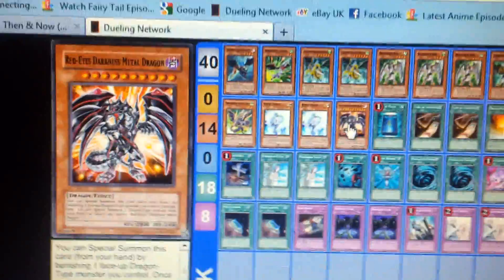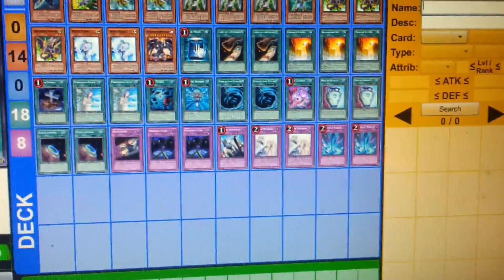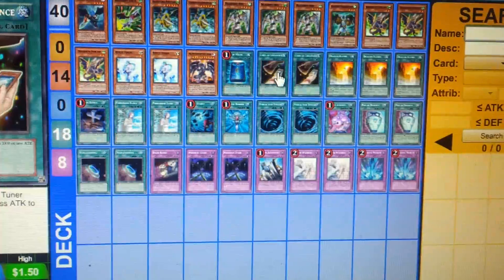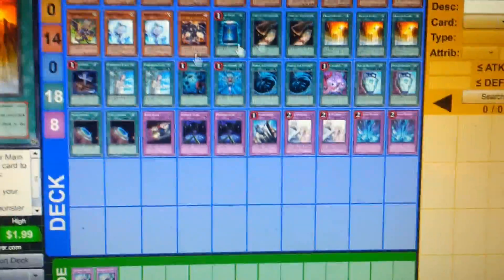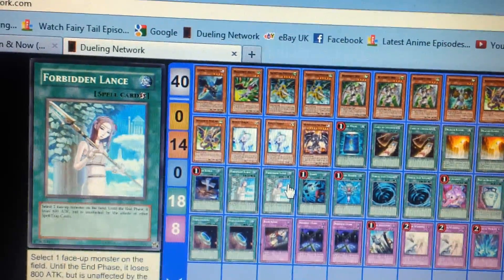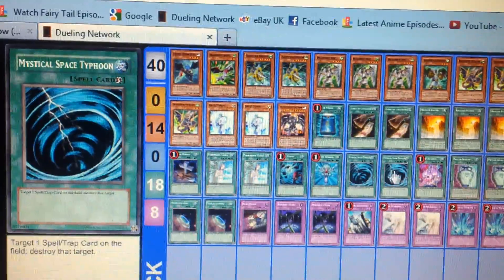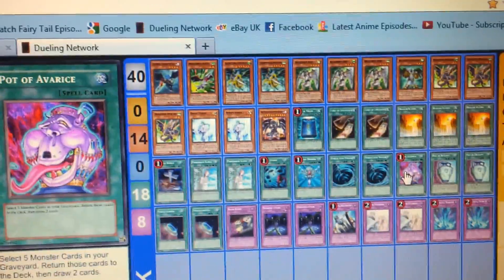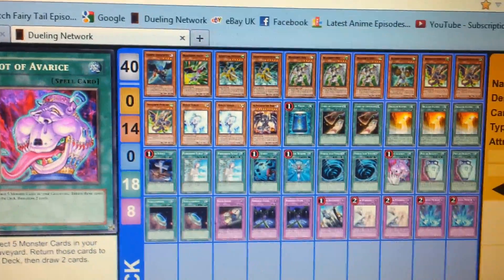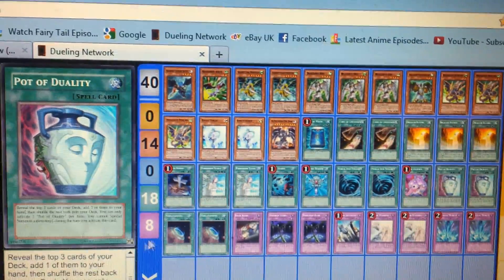I only run one Red-Eyes Darkness Metal in this deck because it doesn't really require two. Then one Book of Moon. Two Card of Contents. Dragon's Ravine. One Foolish Burial. Two Vidden Lance. Heavy Storm. Monster Reborn. Two Mystic Space Typhoon. One Pot of Avarice. One Pot of Duality. Two Terraformings.